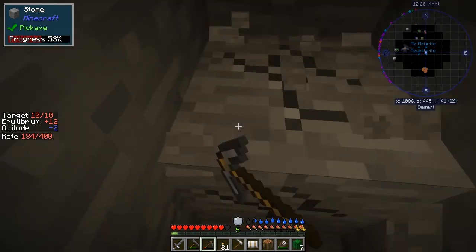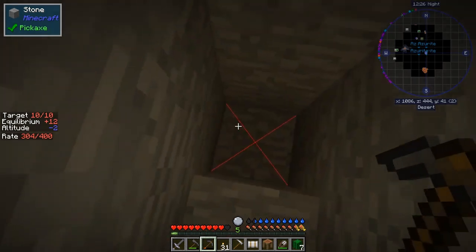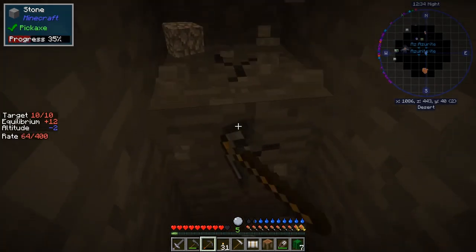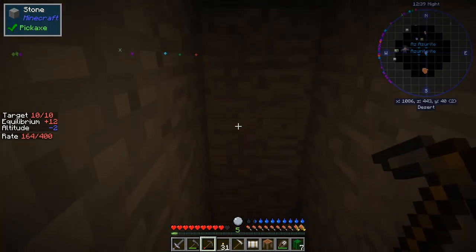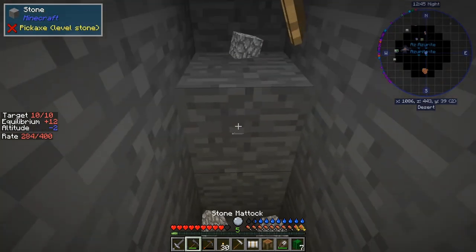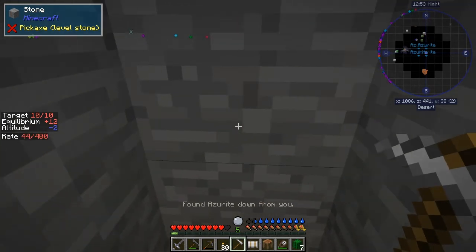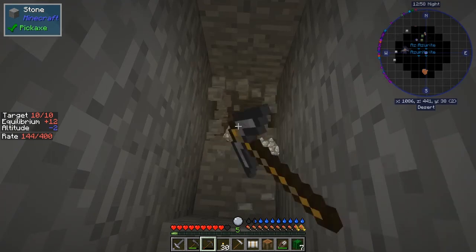We've gone already about two blocks down. So it shouldn't take too long to find this. Put another torch down here. That's the fourth torch. Go and carry on mining. It'll be a big cluster because we've got six samples on the surface. Let's just double check it's actually down here. No deposit found here, or here. So therefore we can go around this way.